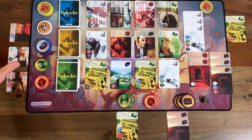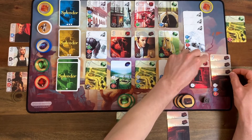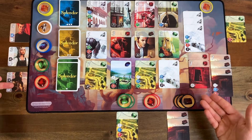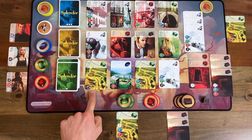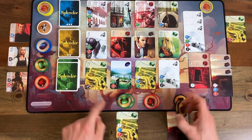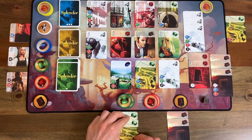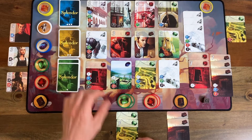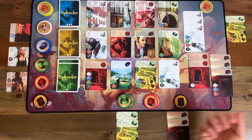I might need to just bail on the whole noble strategy and just focus on getting points, because this is not looking like I'm going to be getting a lot of these. One more red card for the AI and it gets those three points. Well, why don't we work on this — I'll spend two of my black gems to get that and my first point. So it is currently two to one. I'm a little bit behind, but only by one point.